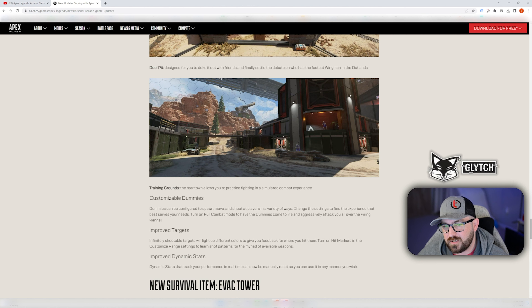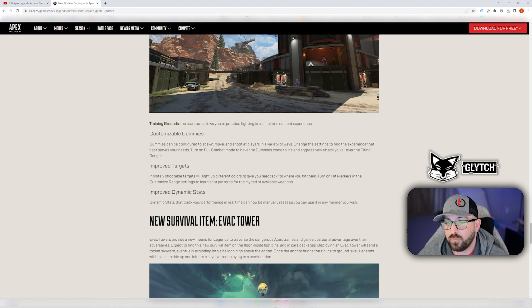Customizable dummies can be configured to spawn, move, and shoot players in a variety of ways. You can change settings to find the experience that best serves your needs. Turn on full combat mode to have the dummies come to life and aggressively attack you all over the firing range. Infinitely shootable targets will light up different colors to give feedback on where you hit them. You can turn on hit markers and learn shooting patterns across a myriad of available weapons.